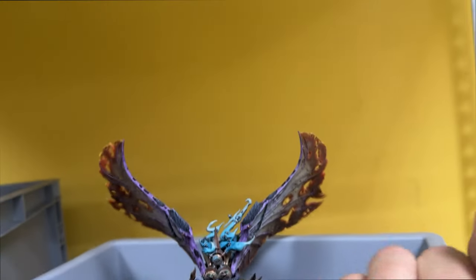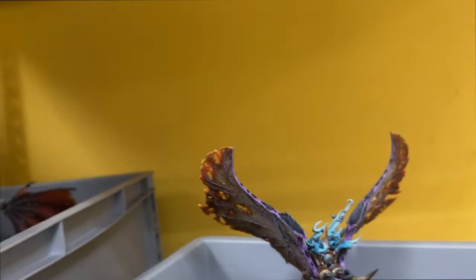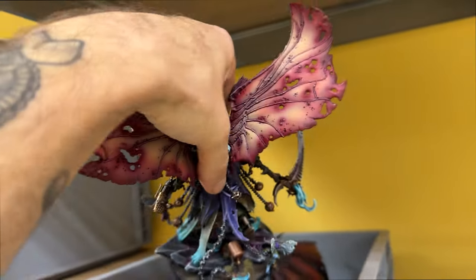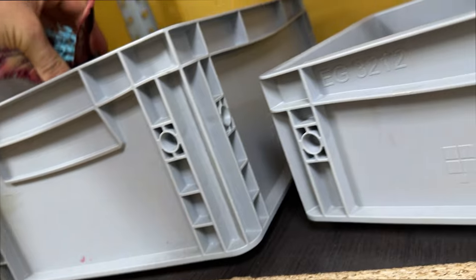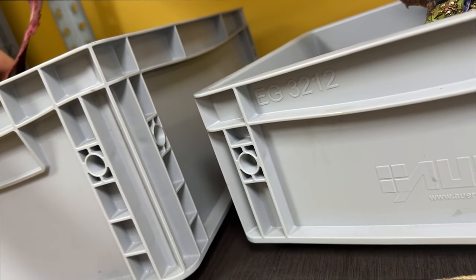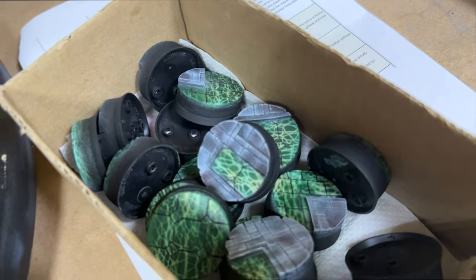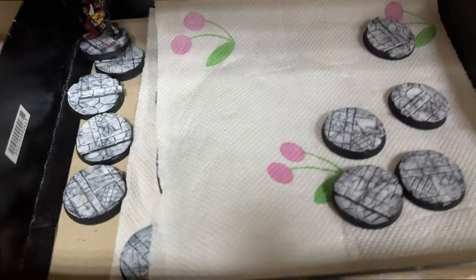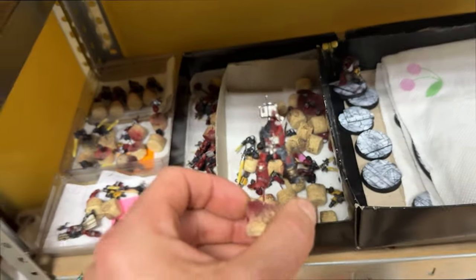Here we have some finished projects — more Tyranids. I really like the wings on this one. Cool base work over here. Same bases but in a different style. All that dual color chapter painting.